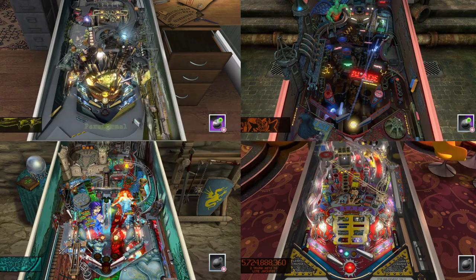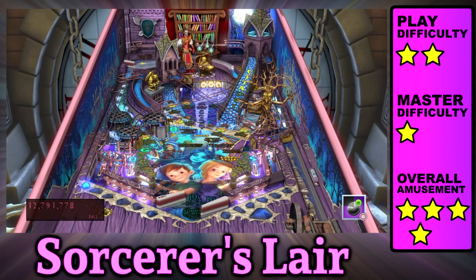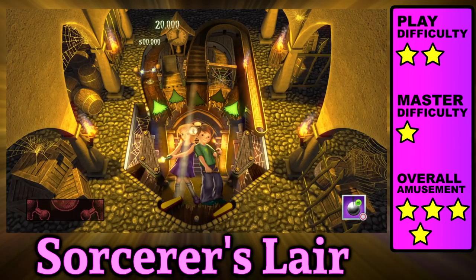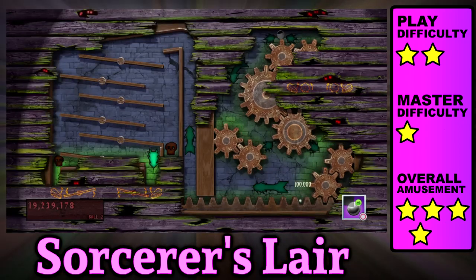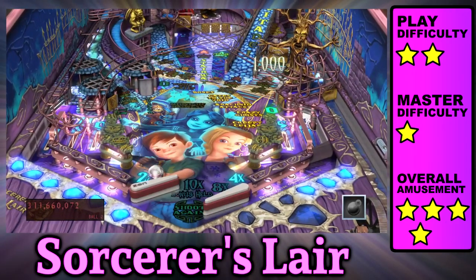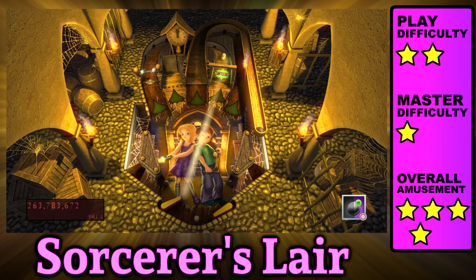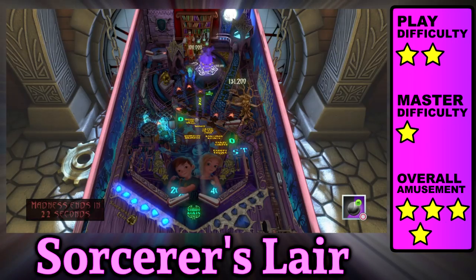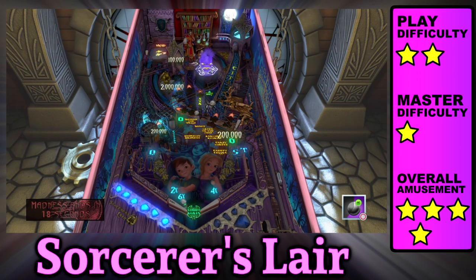First, let's take a look at the freebie. Sorcerer's Lair is a forgiving table with clear objectives and a variety of stuff to accomplish, along with two additional play fields. You can access the wizard mode by simply playing each of the six missions, which can be initiated by hitting the three targets in the back and entering the cellar. If you're trying to set a competitive score, you need to complete the task to collect obsidian stones, which act as multipliers at the end of the final mission. There are plenty of multi-ball opportunities.